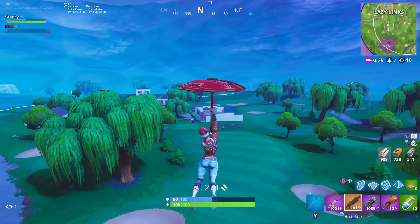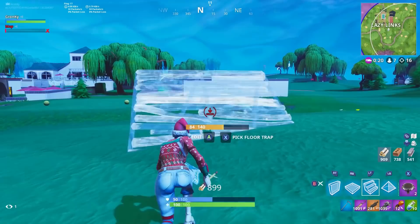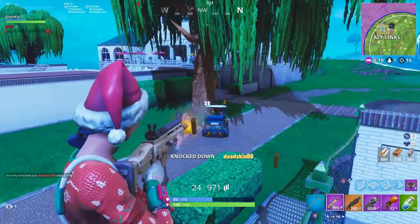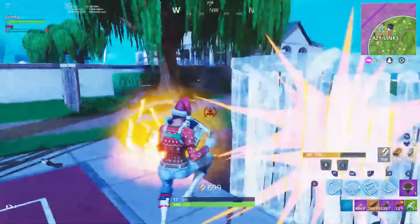After that absolutely chaotic fight, I saw an ATK in the distance and decided hey, why not try to follow it — 6 enemies left, I got 16 kills, this could end up being an easy 20 bomb. And lo and behold, I'm about to stumble upon a 1v4. I'm not really sure what these guys are doing, because they're just chilling in Lazy Links riding around in an ATK for some reason, but I'll take the opportunity for a 1v4.